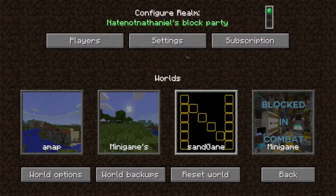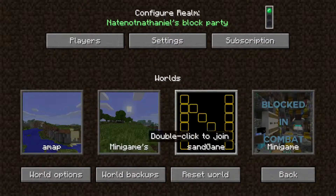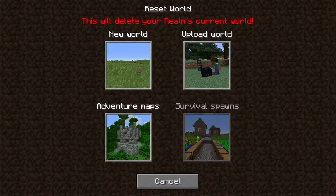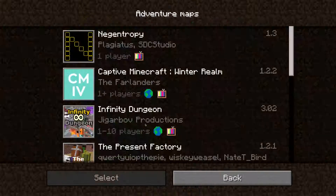You put in their username to invite them. We've got settings that just manages the names. We've got three worlds — you can reset the worlds, upload worlds from your single player worlds, or create new worlds. Then we've got adventure maps.